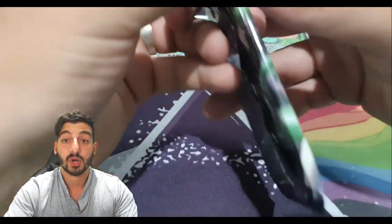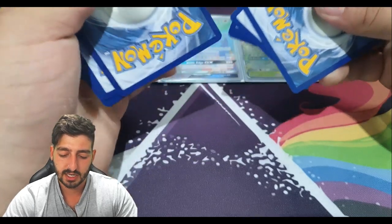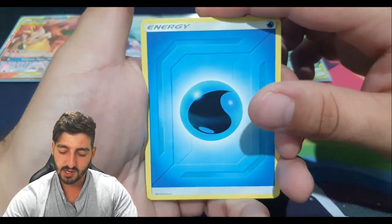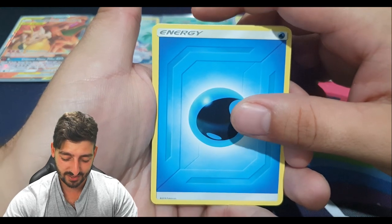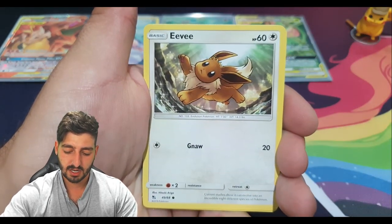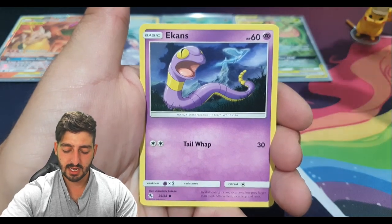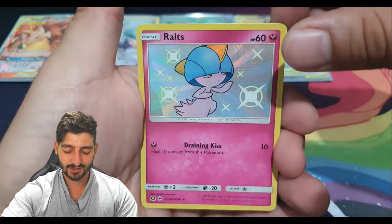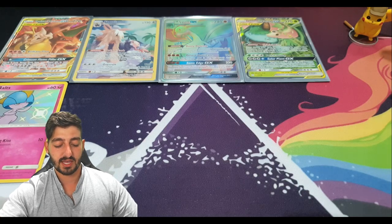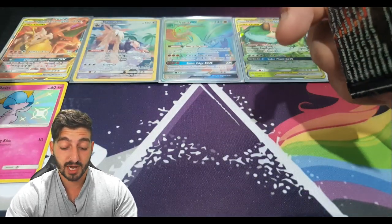Moving on to the shiny Mewtwo pack. I'm having a bit of fun with this and I hope you guys are enjoying as well. Water energy, Surge's Strategy, Koga's Trap, Brock's Grit, Eevee, Jigglypuff, Koffing, Staryu, Ekans... a shiny Ralts! We got our first shiny pull, followed by a regular rare Mew. I do have Ralts already but it's still cool to pull a shiny - it's always fun to get pulls from any packs, doubles or not.